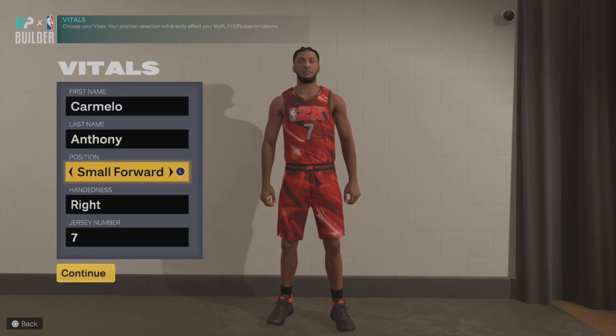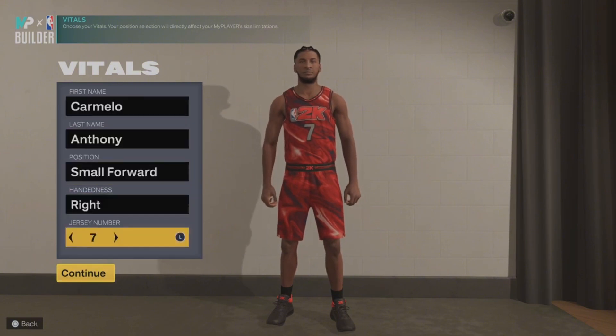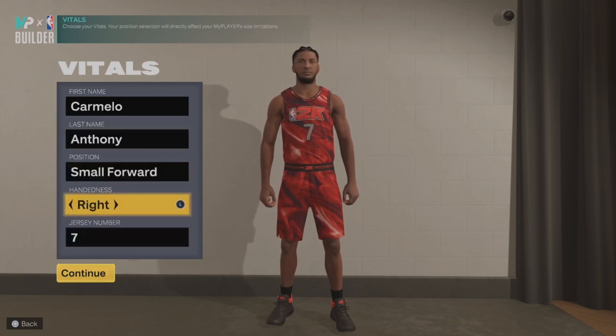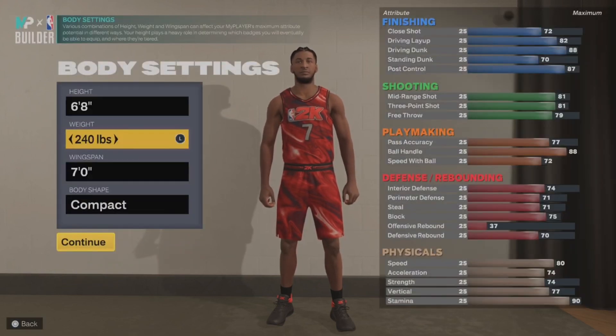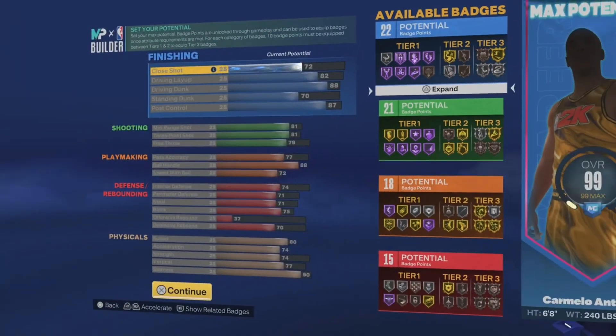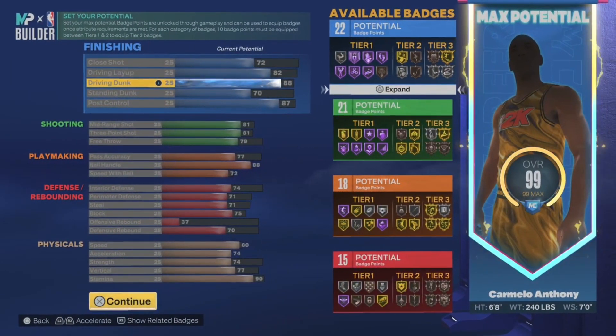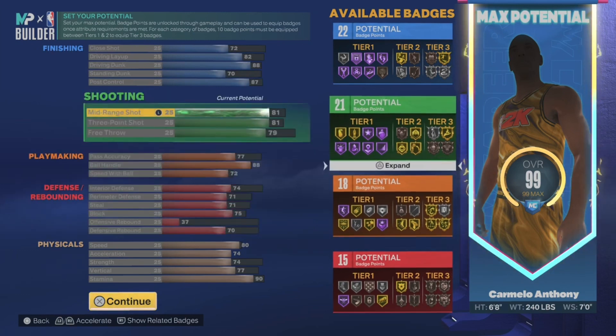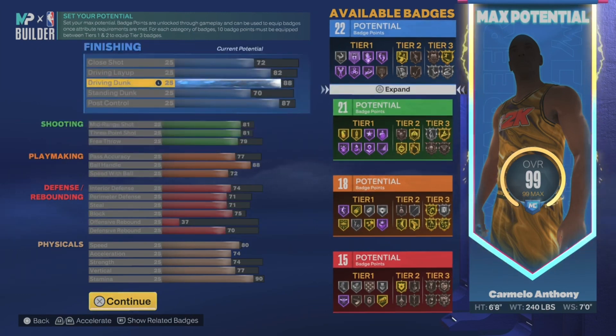With replica builds you got to make it almost exactly like I do. You can tweak it a little bit and still get the replica name. Small forward, right-handed, jersey number seven — you have to copy these exactly if you want the replica. Six-eight, 247 pounds, I went compact. You don't have to go compact, the body shape doesn't affect it. These are the stats I got — I believe I upped the dunk and the block to get gold chase down and Jordan dunks.